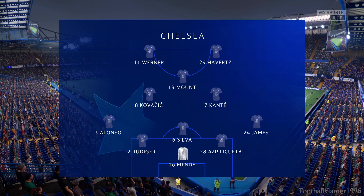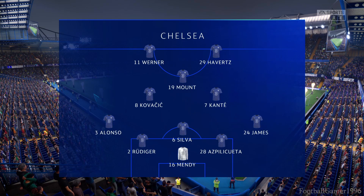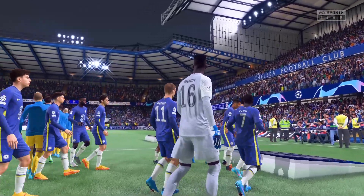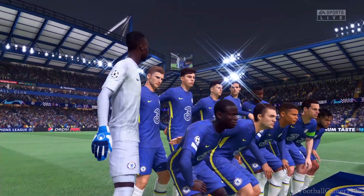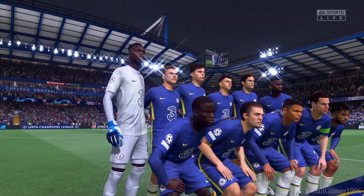And this is how it looks for Chelsea. Edouard Mendy stands between the posts. Thiago Silva plays with Antonio Rudiger in central defence. N'Golo Conte starts alongside Mateo Kovacic in central midfield. And so many different ways to configure an attack. In this case, it'll be two men up front.